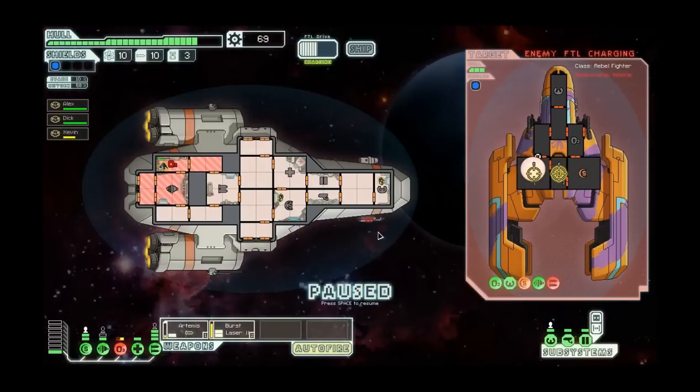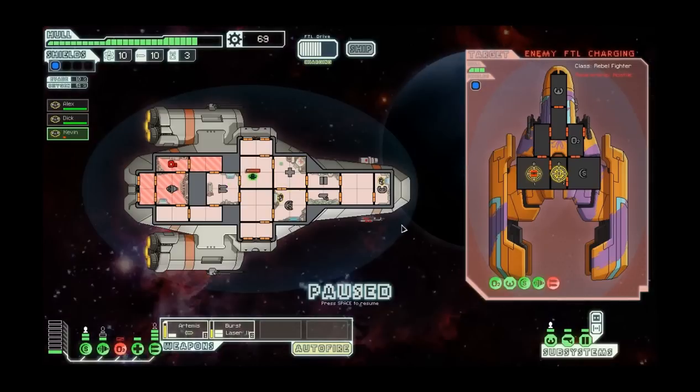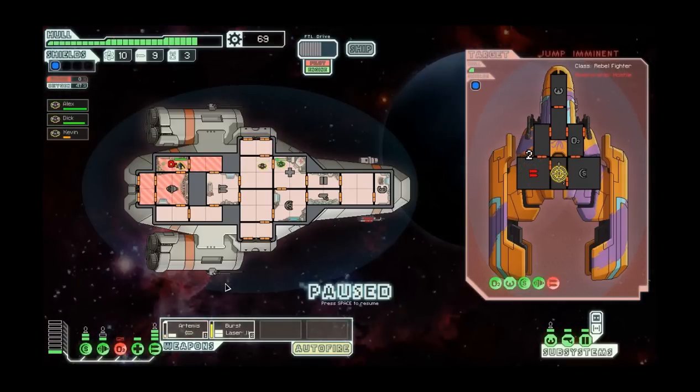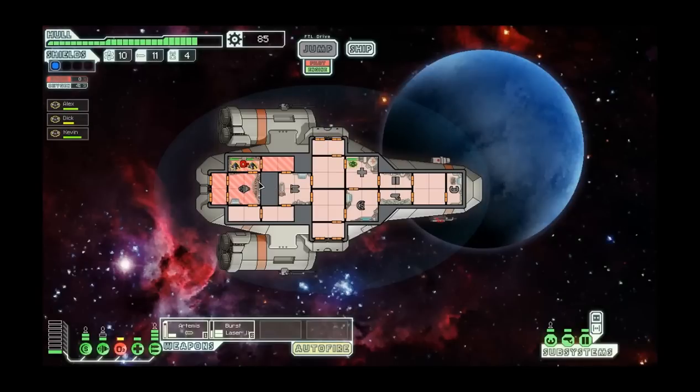Now they're trying to escape. I'll take care of that. Taking out my oxygen can be really annoying because it's a pain to repair. With the systems - I didn't mention this before - but you rank up in them. Once they get to a certain rank, my weapons will recharge faster when Kevin hits one star and then two stars. Same with shields - they'll recharge faster. My FTL will charge faster, and my evade will go up, so my chance to dodge things will go up if I have someone in there and they rank up.